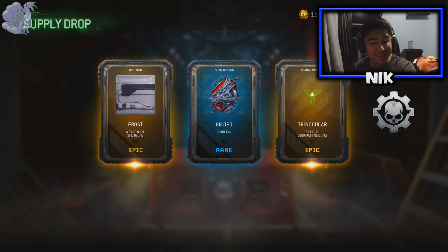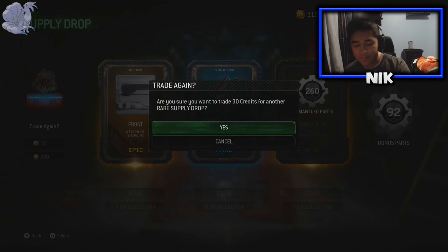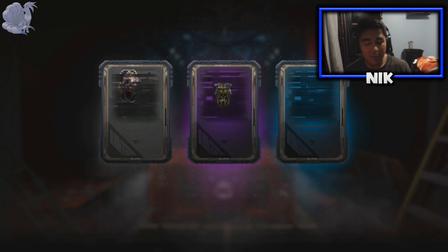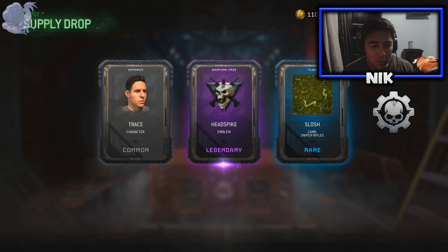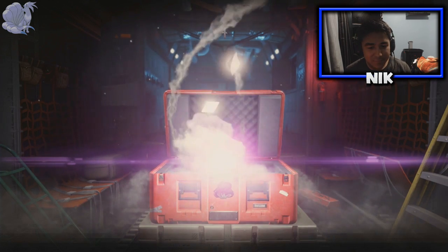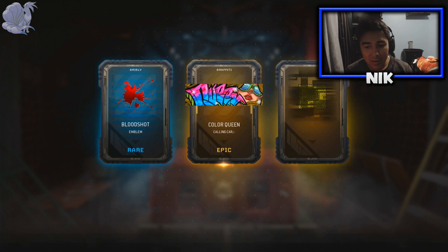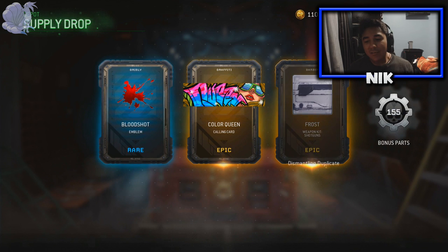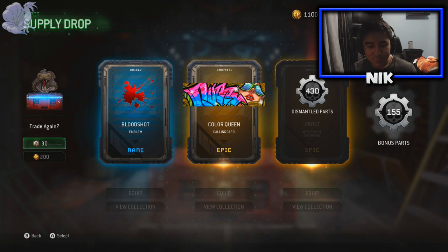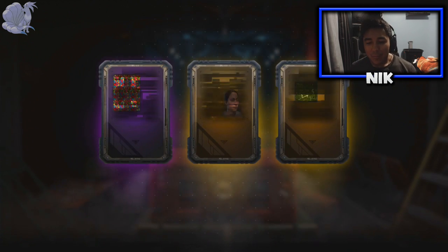My goal is not to get emblems or reticles - I don't want emblems or reticles. I want an epic for each one of these. Okay, at least I'm getting duplicates. Here's my third one - two epics, let's go! I'm liking that. A duplicate right there - it's like 400 or 700 credits.